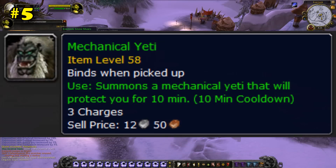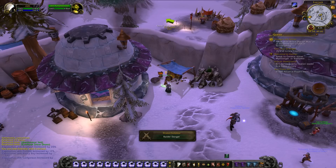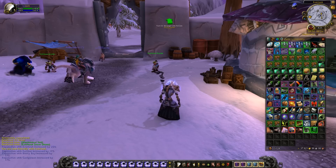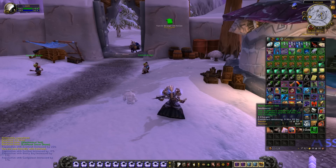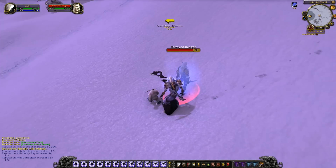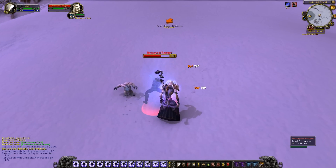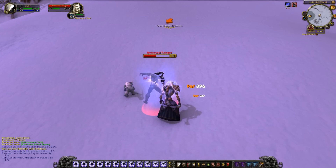Number 5, the Mechanical Yeti. This item was a reward from a quest in Winterspring, which also led to getting the pattern to craft the pet version of the Yeti. The item had 3 charges and summoned a level 58 Yeti that would fight for you for 10 minutes. The Yeti was near max level, which was 60 around the time this item was useful, which meant it did some pretty nice damage.